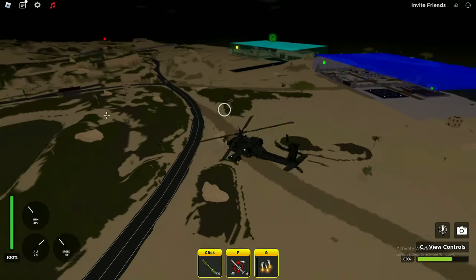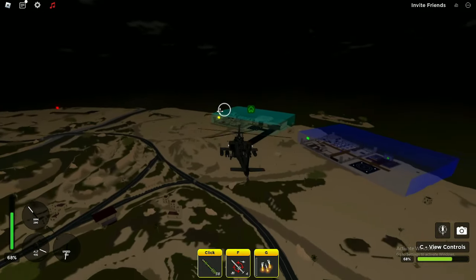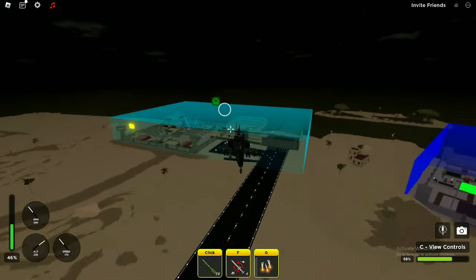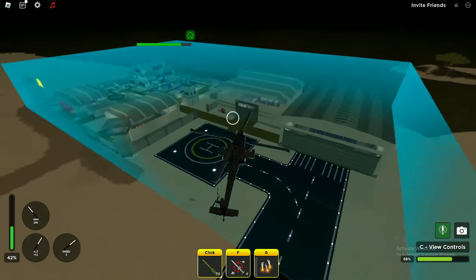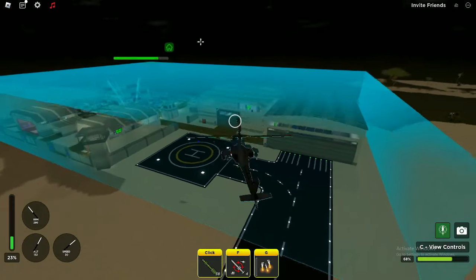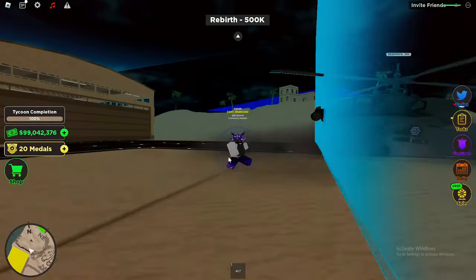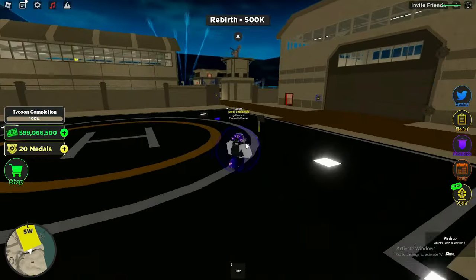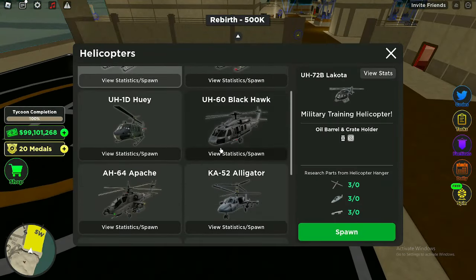The Apache only goes 170 miles per hour, probably because it's carrying so many rockets and equipment, which slows the speed down. This game is supposed to be very realistic and it would make sense that it has a lower speed even though it's a better helicopter. I think this is definitely up there on the tier list — it's probably one of the most overpowered helicopters in the game.